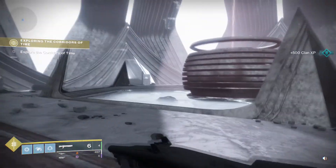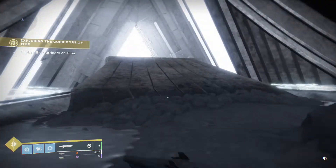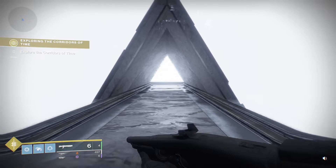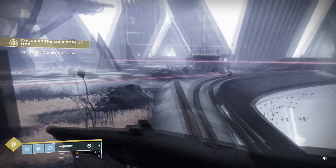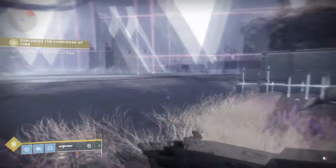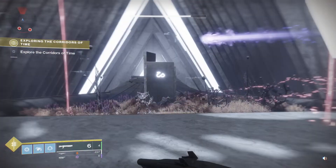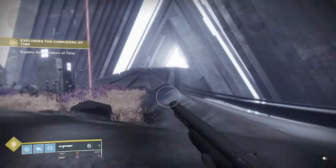The gear is from the original Iron Banner from back in the day, but it is Armor 2.0, so that's going to be nice. You can pick up four bounties from Saladin and they are going to be pinnacle rewards — meaning they're going to give you plus two to your power if you're above the 960 mark. There are four of them per character, so that is some big incentive to go in there and play Iron Banner. That's the easiest way for me to get the pinnacle gear.